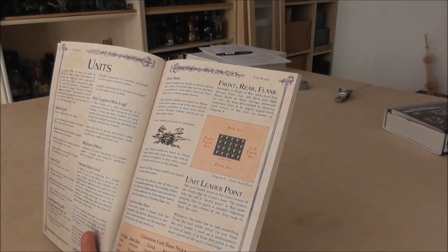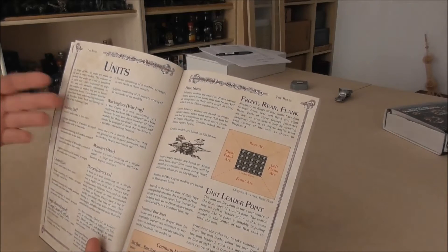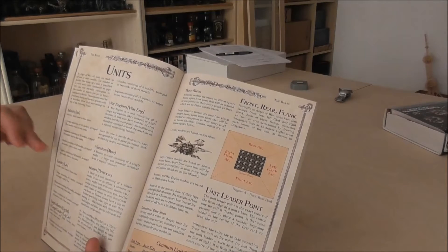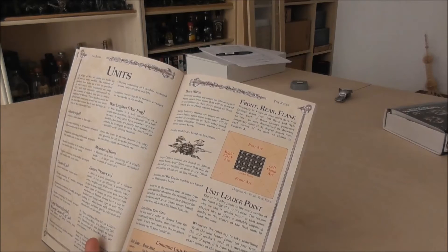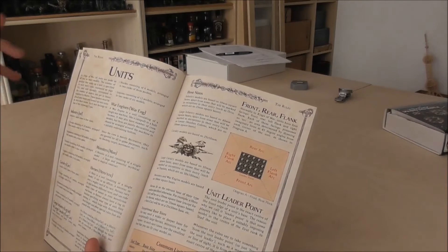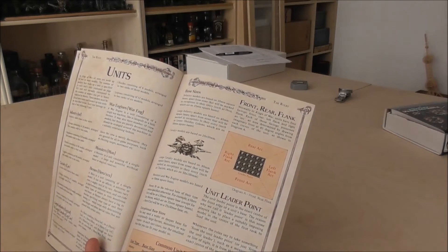So how does the book start? Directly into the rules, since the fluff is missing. You have the infantry troop description. Every troop type has different sizes — you can have troops, regiments, hordes, and legions. Legions are not possible for cavalry, and troops not for the large infantry or large cavalry. One regiment stays together — you don't remove models. That's a huge difference to other games.